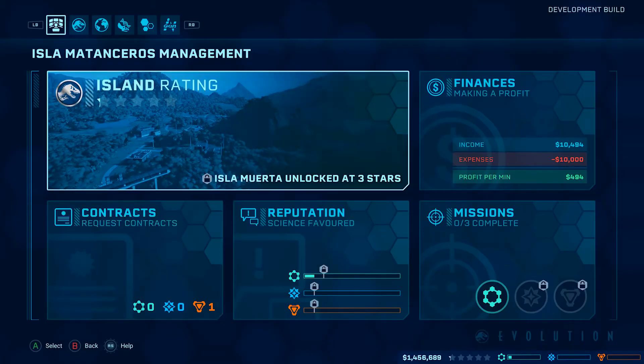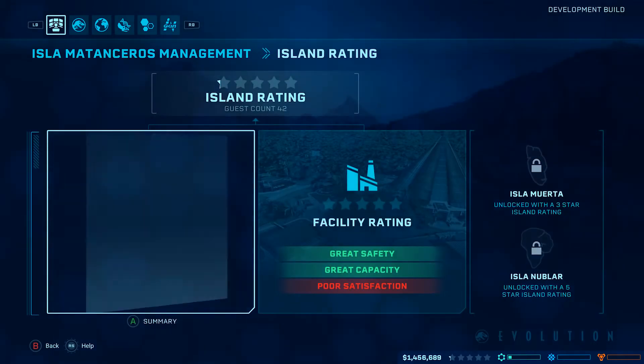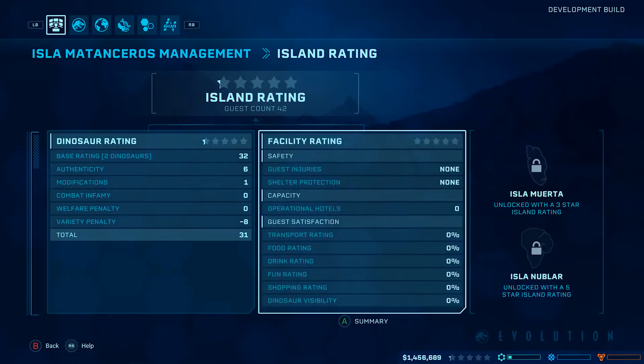Each of the islands you manage within the Five Deaths has its own island rating, and that's the key progression metric for progressing through the islands. However, that challenge does increase as you go through it, so it's not as easy to three-star Muerta as it is Matanceros. You're also introduced to new challenges that aren't necessarily within your control, such as sabotage from a disgruntled employee.